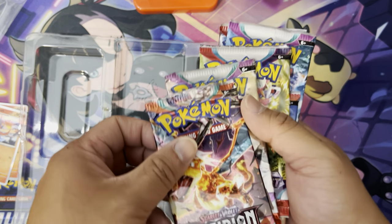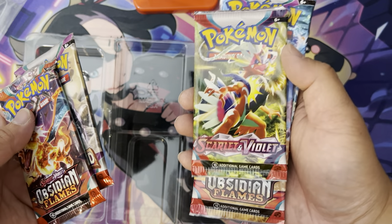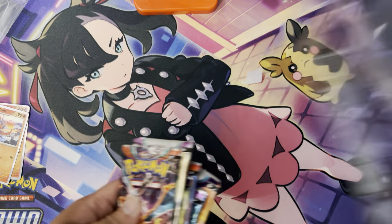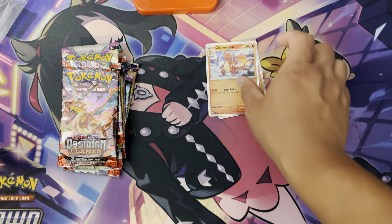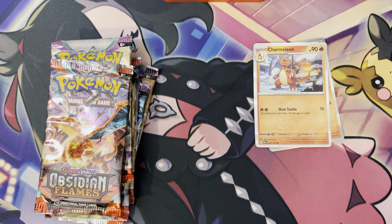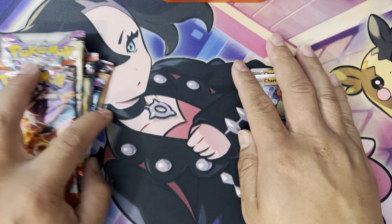What's included? You got the Obsidian Flame, Paldea Evolved, Scarlet and Violet. Obsidian Flame, Paldea Evolved, Scarlet and Violet. Let me just scoop down right here and we're going to open up and see if we can pull anything.